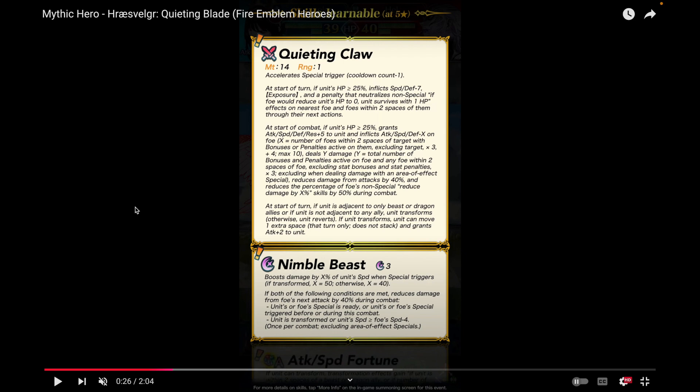Nimble Beast is not the only skill she brings to beast. It boosts damage by X percent of unit speed — so we have a speed-based beast special finally. It's up to 50% if you're transformed, and otherwise it's 40%, so even if you're not transformed you get a nice 40% speed boost damage, which is nice.